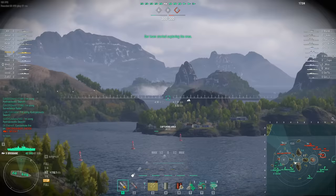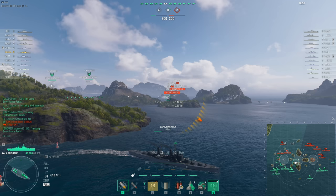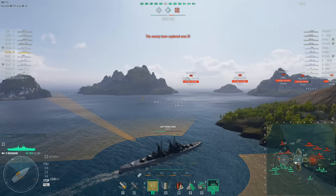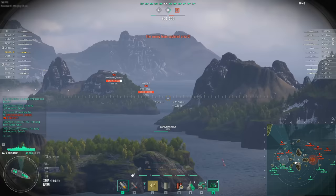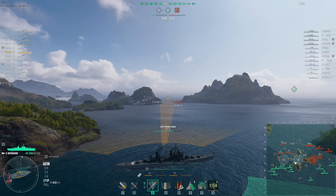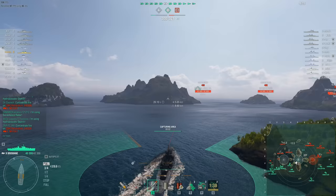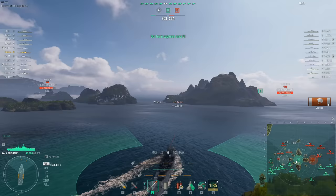Because the two destroyers on the team are not proving to be particularly brave at the start of the battle, Frankie's having to strap his man-pants on and take this central cap at Bravo himself. This is an incredibly dangerous situation in a light cruiser because you've got no armor and every battleship can overmatch what armor he has. He could shoot at the enemy Minotaur, but he'd rather flip this cap. He's popped his radar so he knows there are no enemy destroyers lurking, but there could be cruisers just outside radar range who might see him if he fires. So he's playing it safe and smart.